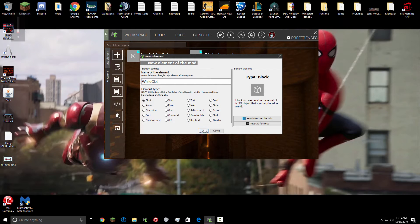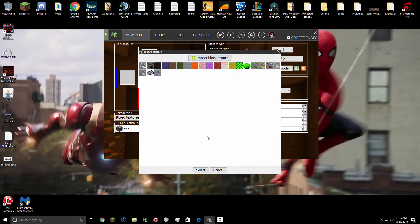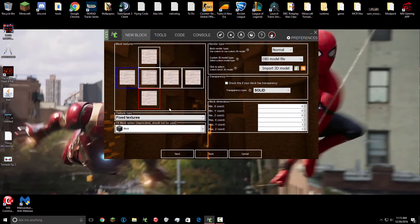So here we are. We're going to start a brand new version in MCreator. I'm going to add a lot of the same things, and also a lot of new things. We're going to start out with creating some white cloth.